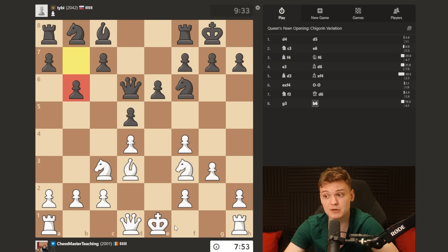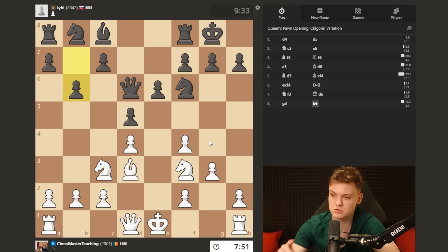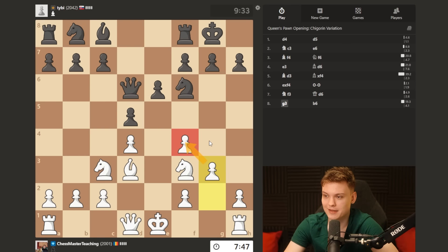My opponent goes for an interesting move - he plays b6, where I think I'm gonna castle. But just so you know, especially in lower elo games, the black players tend to double down on the idea.